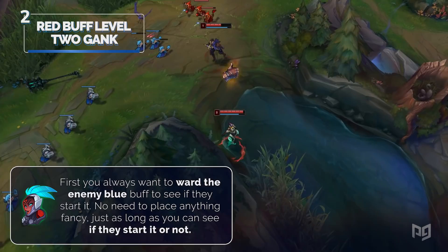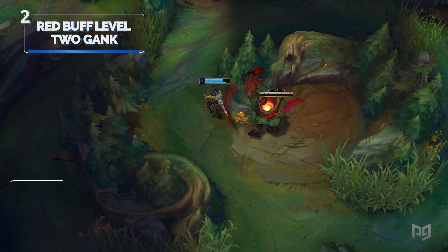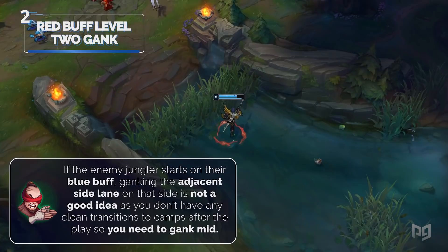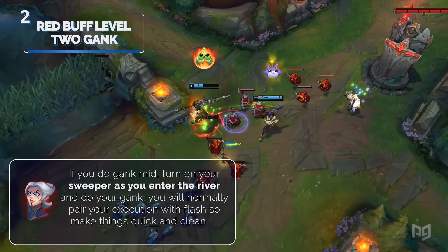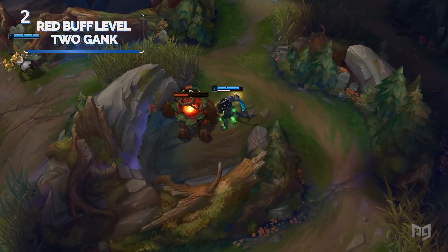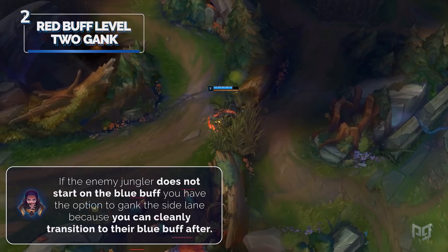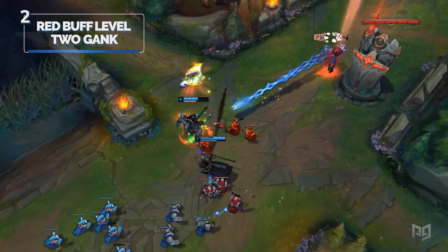Step 1: Ward the enemy blue buff to see if they start it. Step 2: Reset and purchase a red sweeper, which will be available for the gank once you are done with red buff. Step 3: While doing red buff, pay attention to the wards on their blue buff. If the enemy jungler starts on their blue buff, ganking the adjacent side lane is not a good idea because you don't have clean transitions to camps after — so you need to gank mid. Step 4: If you gank mid, turn on your sweeper as you enter the river. Pair your execution with flash to make things quick and clean. If you only get a summoner spell, wrap around between the enemy raptors and mid wall to gank a second time. For the second scenario, if the enemy jungler does not start on blue buff, you can gank the side lane and then cleanly transition to their blue buff afterwards. Whether you kill the enemy or only get a flash, the lane you ganked will have priority, so use that to invade the blue buff.